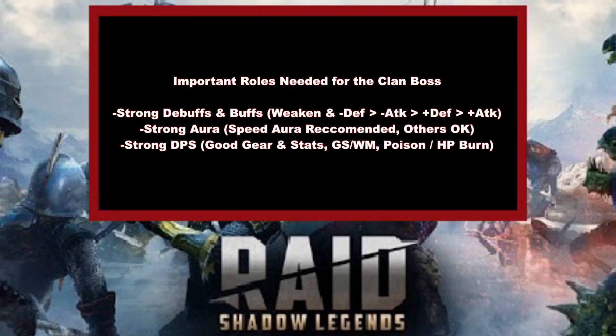This is going to be a more detailed, longer video, so I might end up splitting this into two parts. There's really three different categories of things that you're looking for. We'll probably talk about the first two in the video today and then save the last one for a whole separate video. The things that you're going to be looking for are strong debuffs and buffs. There's five of them here, and there is kind of a little bit of a priority list.